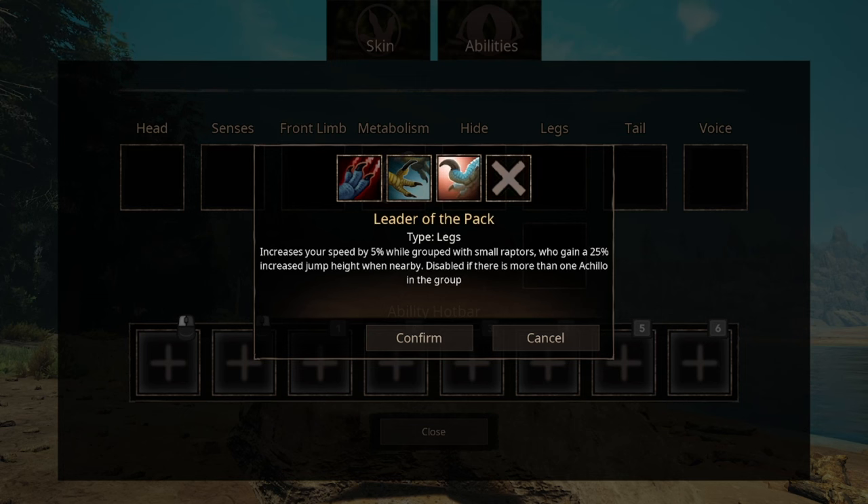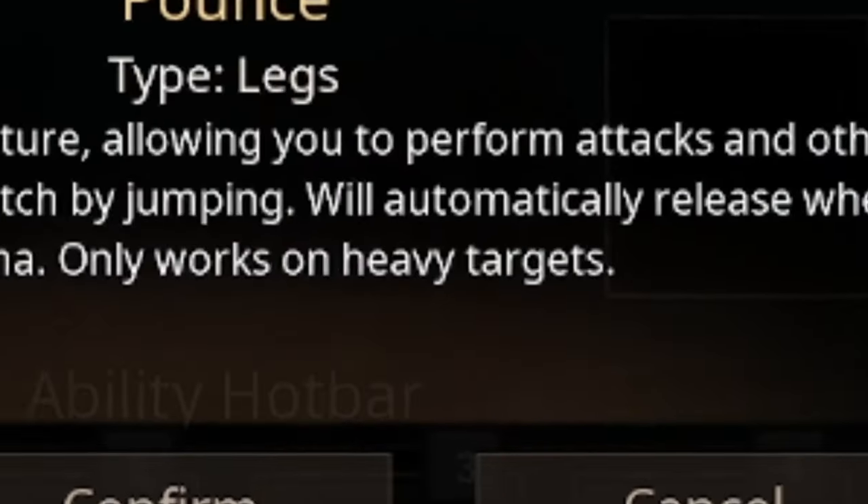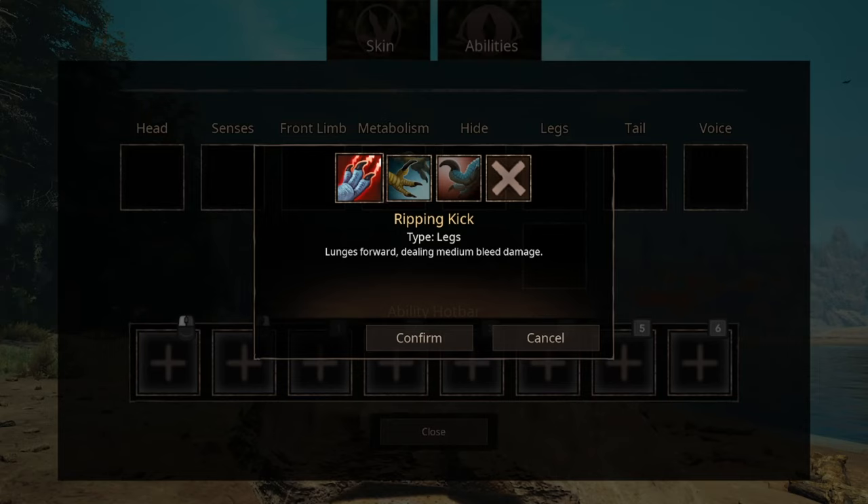We have two slots for leg abilities, so we can pick two from three options. The first is Leader of the Pack — when grouped with other smaller raptors, this increases your speed and also boosts their jump height, though again you have a complete disdain for your own kind. The second ability is a normal Pounce. The third ability is a Fly Kick that causes stagger to everything you hit — it doesn't matter if it's male or female, those kicks are rated E for everyone.